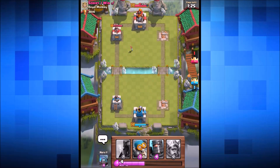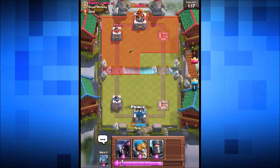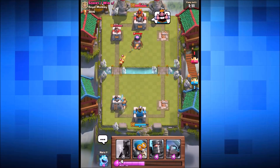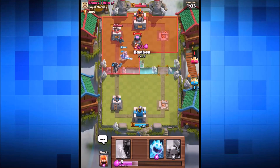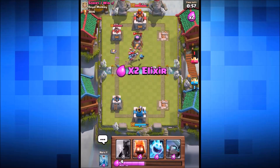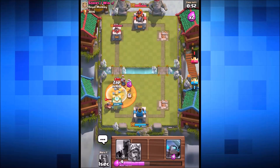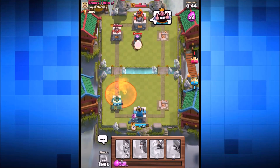We're fearing his hog rider — might use the mini pekka to counter it. We drop the prince at the back left to build momentum. Fire spirits come in and the prince takes one out. Double prince goes in with the bomber to deal with the furnace. The dark prince gets taken out along with the others, but the furnace goes down. Ice spirits and fire spirits follow. We zap spell his mini pekka — all taken out. Into the last 45 seconds.